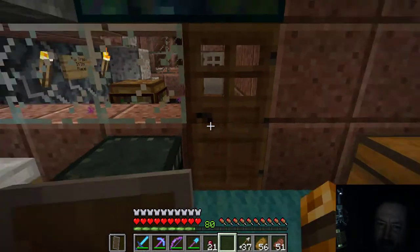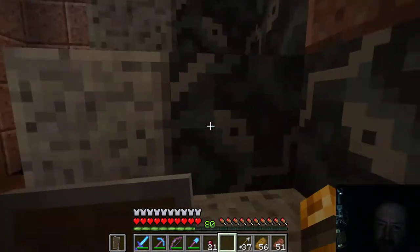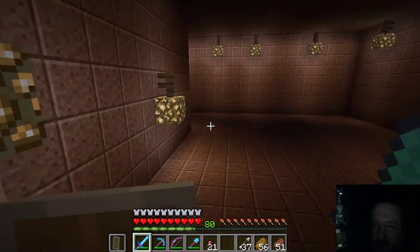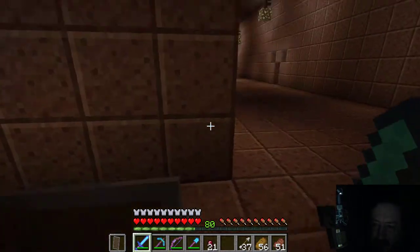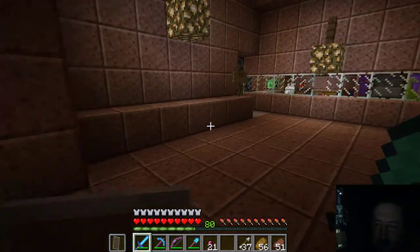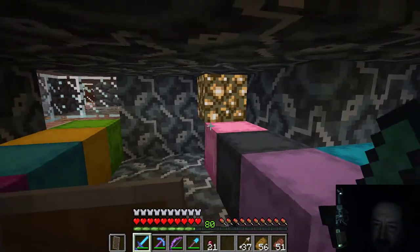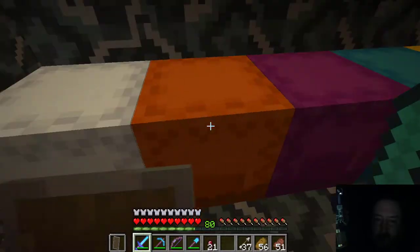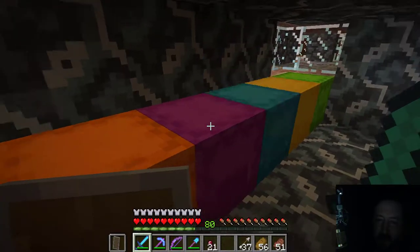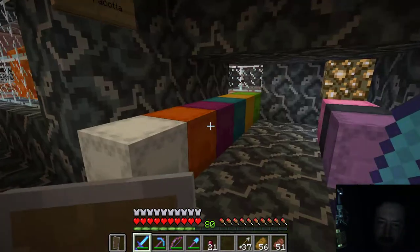Other than that, those are all the updates going into the 1.12 version, other than the new blocks which I have already put into my treasure trove. Let me show everybody the additional wings I put in my treasure trove — there are just so many new rooms to build. And this is where I keep all of the different glazed terracotta blocks of different colors, put in skulker boxes that match the colors of the terracotta.